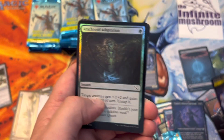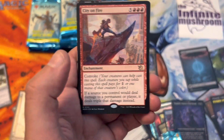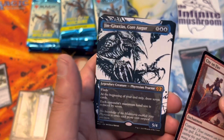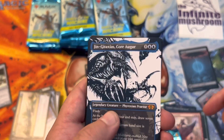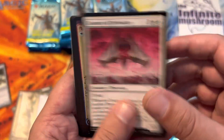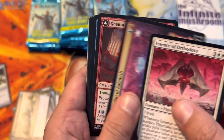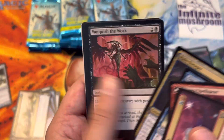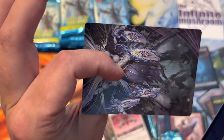Arachnid Adaptation. City on Fire. Jin-Gitaxias Core Augur - the OG. You go up there. Essence of Orthodoxy. Invasion of Kaladesh. And some uncommons. Island and an art card.